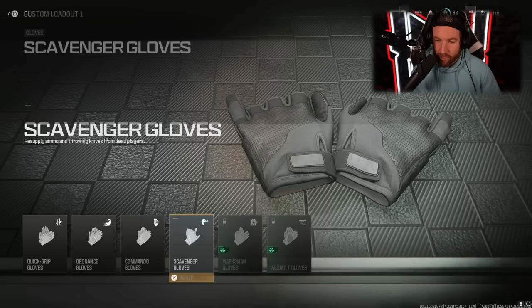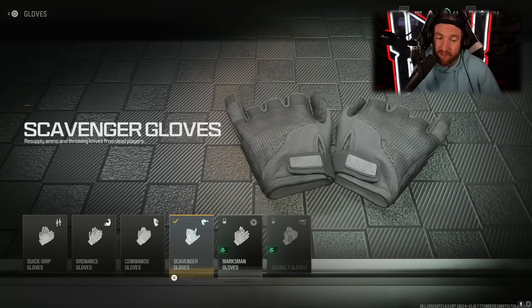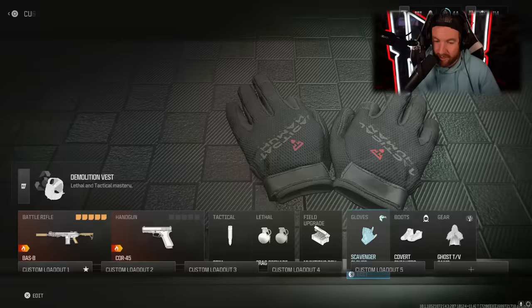As far as gloves go, many aren't great, but the marksman gloves are the best — they reduce idle sway and flinch while ADS, meaning when someone shoots at you, your aim stays steadier. Until you unlock those, scavenger gloves will give you more ammo. Marksman gloves are the ones you're going to want to be using for sure.